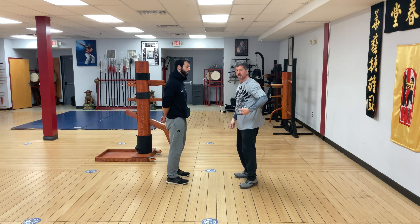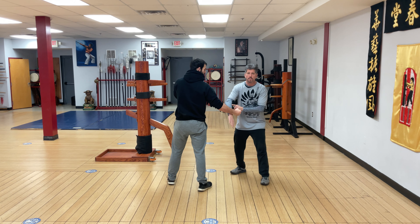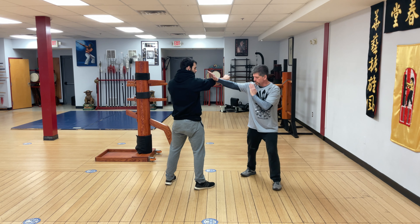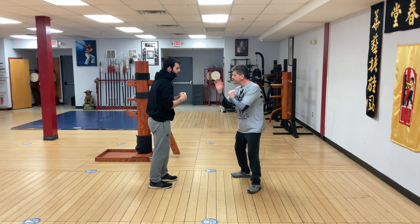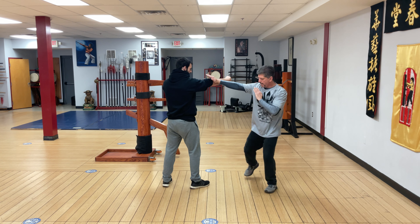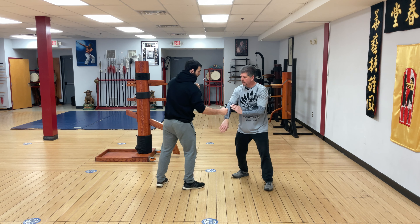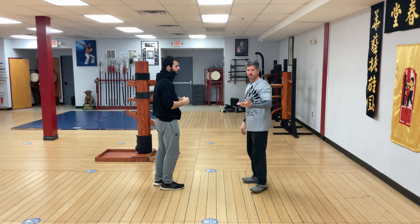Let's take an application to it. You defend the low round punch here — I'm going to take a release step and bong sao. He pulls back, throws a high round punch, and I'm going to poc sao, bu sao, and take a side kick. This is one application. Coming through: low bong, poc sao bu sao, side kick — one more time — low bong, poc sao bu sao, and side kick.